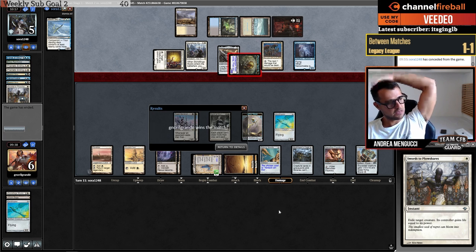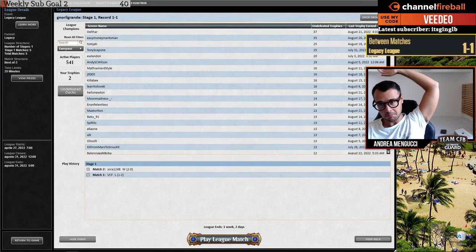Remember — a 5/5 Kaldra Compleat germ does not die to a 10/10 construct. I gained 10 life — actually huge! They removed the Plow from their hand, which is important, and I gained five life. They concede — the shame concession after the Plow. Super long game, I'll take it. Two-zero!